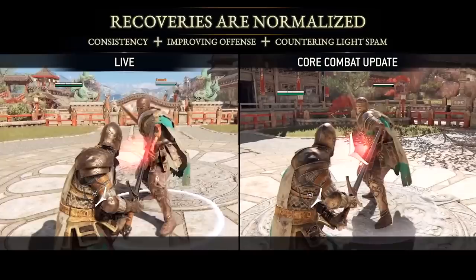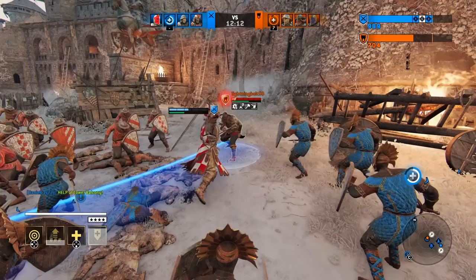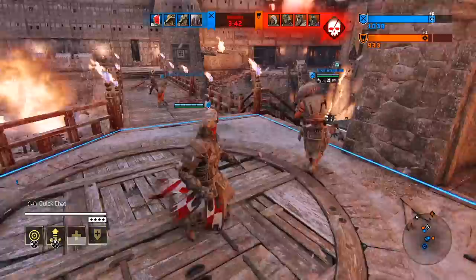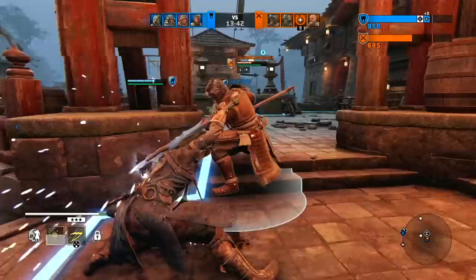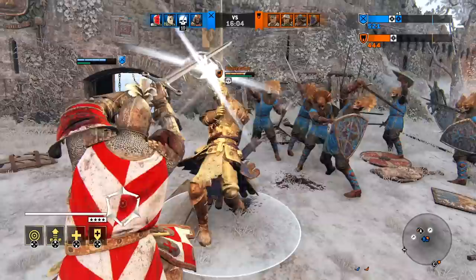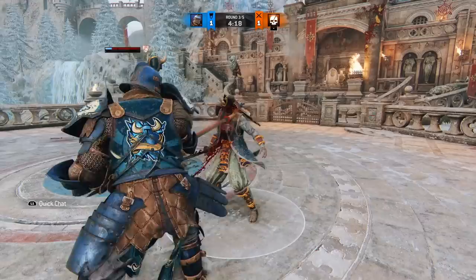Light attacks also cost a bit more stamina, and in most cases light finishers give frame disadvantage to the attacker. In contrast, combo-ending heavies give the attacker frame advantage. Because of the CCU and other changes, fights are now more read-based than reaction-based. Reads are not blind guesses, but rather educated predictions based on the capabilities of the heroes in play and the playstyles of the players controlling them. So now more than ever, character and match knowledge is essential. Even before the CCU, you could make reads — in fact, in some cases you had to. Warden's shoulder bash was one of a few mixups that were unreactable before the CCU, and you had to make a correct read to counter it. Even something as simple as baiting out Kensei's dodge attack with a feinted heavy is a read because you predicted they would do that.